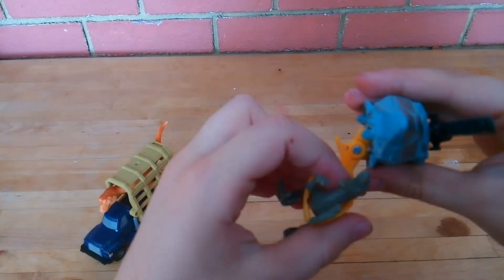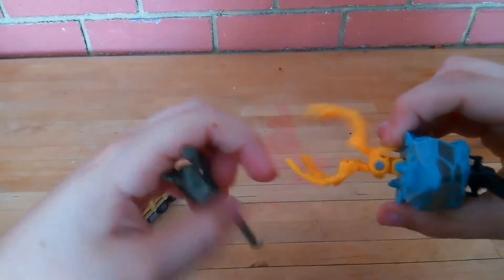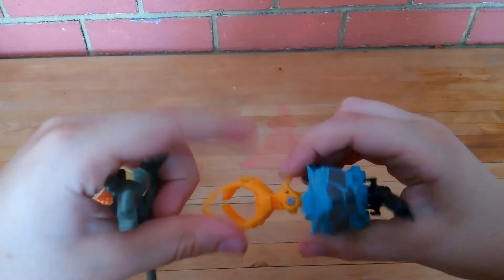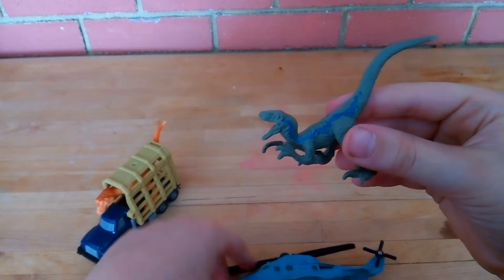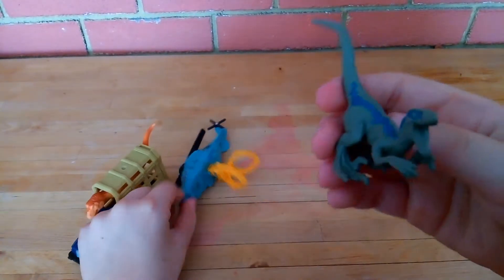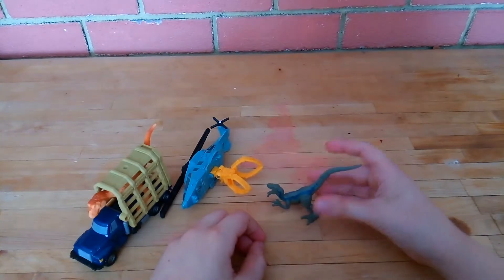You pinch this right here — by the way, it can go right and left. You pinch this — boom — Blue comes out with the claw. Let me review Blue first. I love Blue, she's my favorite character in Jurassic World.